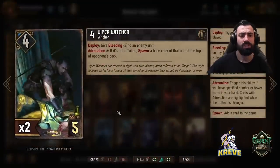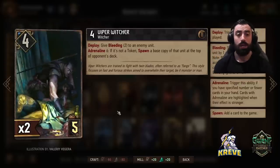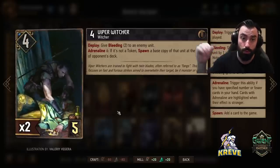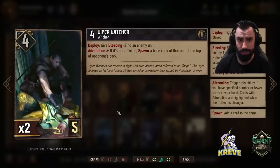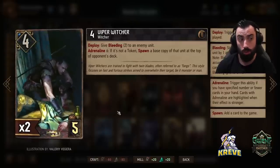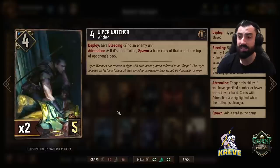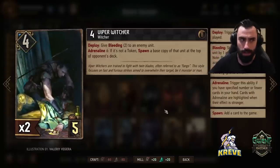We have double Viper Witcher for the clogging aspect of this deck. Deploy: give Bleeding 2 to an enemy unit. We want to play these cards at Adrenaline 6. If the unit is not a token, spawn a base copy of that unit at the top of the opponent's deck. This is one of the cards we play to ensure Colgrim value and disrupt the opponent's deck consistency. Target cards that don't have much synergy with the opponent's deck — less effective cards. Avoid giving the opponent good cards. Hold on to the Viper Witcher until you see some less effective bronzes and target those. We want to maximize thinning of our deck and clogging in rounds 1 and 2.